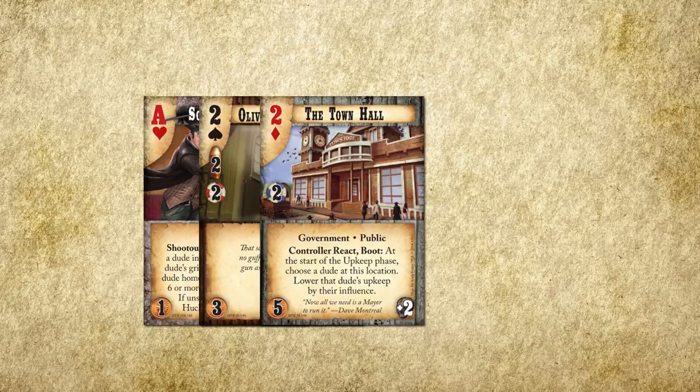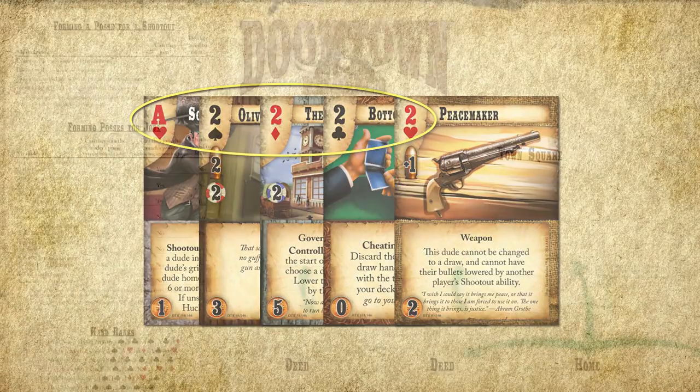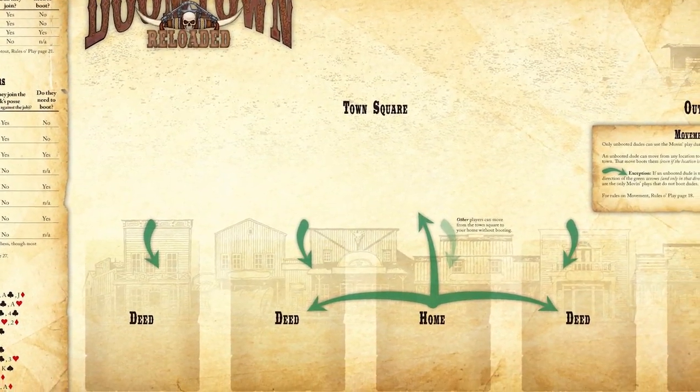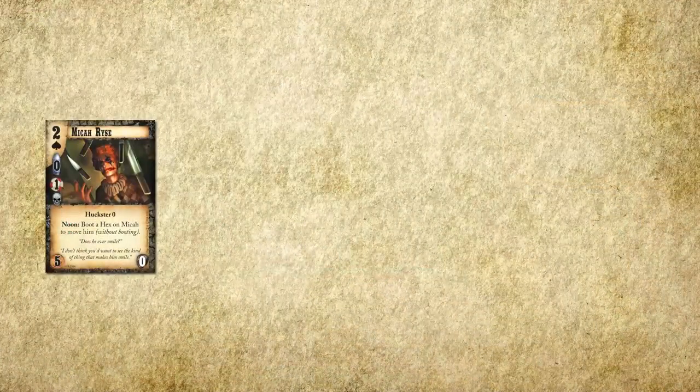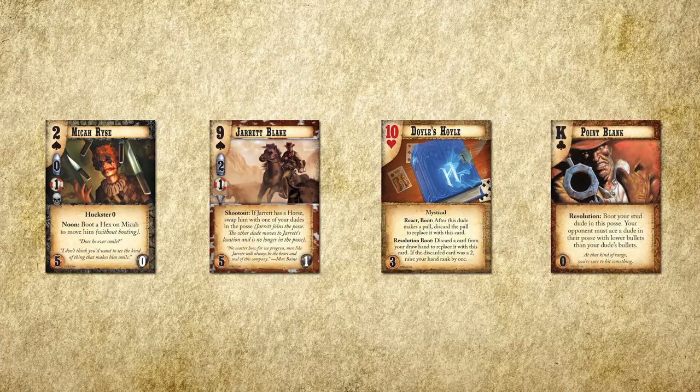We're going to use poker hands and card pulls for everything from gunfights to summoning abominations. Today we're going to learn some of the basics for greenhorns and some exciting early advice that even a marshal could stand to hear again. We're going to talk about what cards we have, how they move, how they cast spells, and how they sling lead.